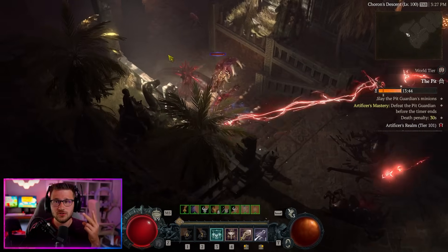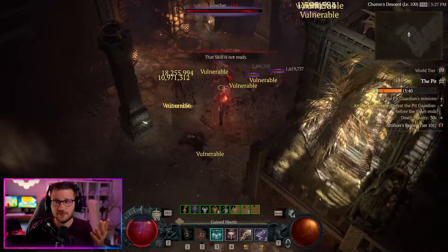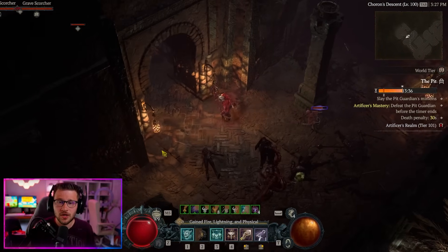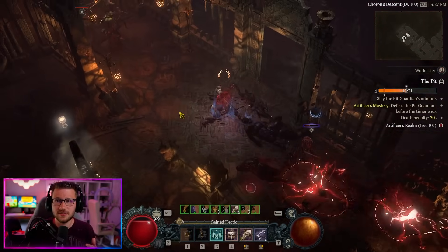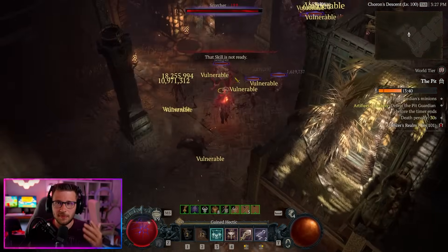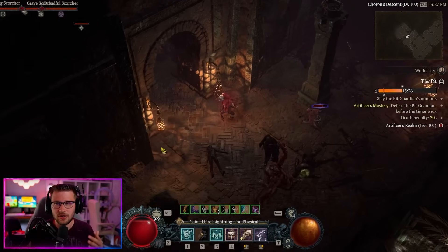This barbarian build is very unique for two reasons. Not only does it utilize our bash cleave, which as you've seen does an insane amount of damage, but we're now using a Hoda variant of the build. That Hoda variant with a couple of changes is going to help us essentially charge up our attack to deal massive extra amounts of damage on top of the already amazing damage scalability we already have.